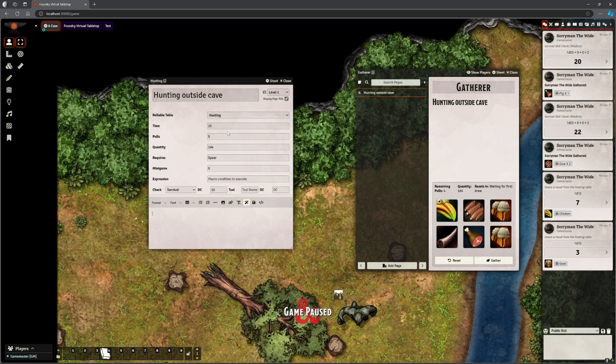There's a time field here. You can use Simple Calendar for this as well. If you have Simple Calendar, this hunting spot can reset after a certain amount of time. As you forward time using Simple Calendar, after that time elapses it will reset the hunting spot and say all the creatures have come back — you can hunt here again. The time is in hours before it resets.